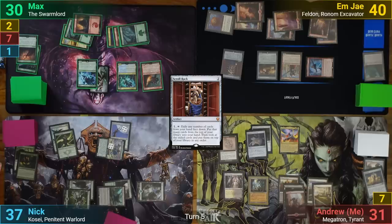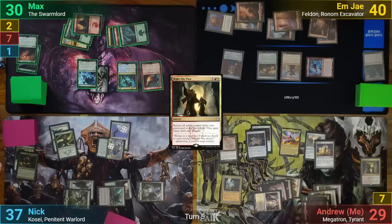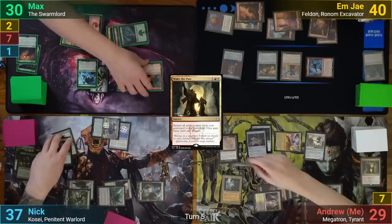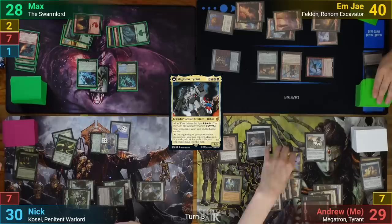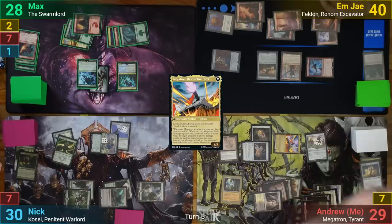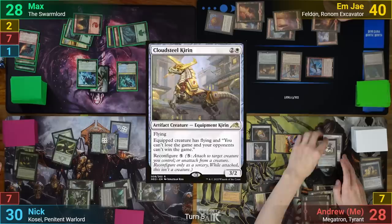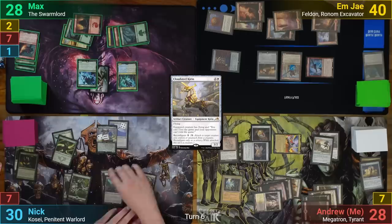I untap and draw, play a Swamp, and tap seven mana to cast Wake the Past. This brings back my Mirror Retriever and Solemn again, and I go find another basic. I swing Megatron at Nick and fling my Solemn once more with Megatron's attack trigger, taking out Max's Acolyte Hybrid. Max takes the excess damage to the face, Megatron converts, and Nick takes seven commander damage. Moving to my second main phase I convert it back and gain my mana, while MJ activates their Scrollrack to swap their hand for cards off the top. I then cast a Cloudsteel Kirin and use floating mana to reconfigure it onto the Mirror Retriever before passing.